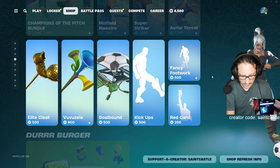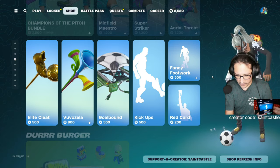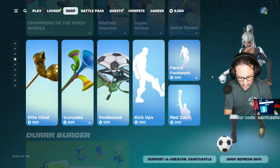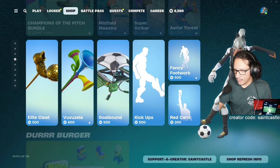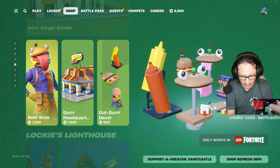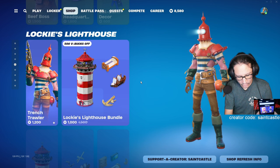Fancy Footwork — occurrences 30, I don't know about that. Red Card — 65 times, not getting any of that. Beef Boss — 90 times in the shop. No way am I getting that.